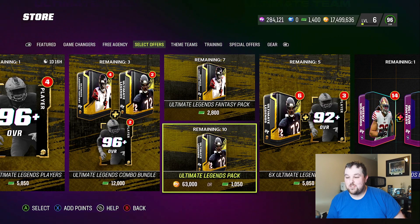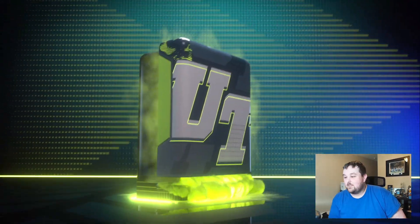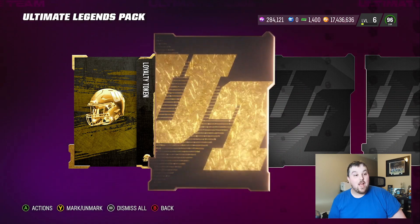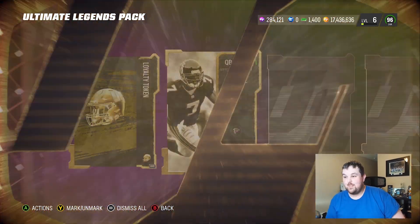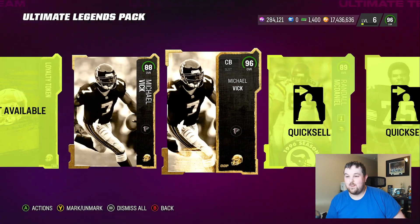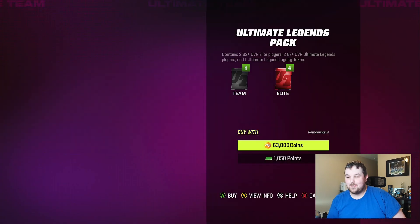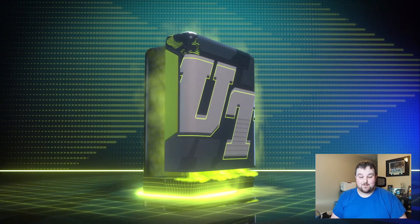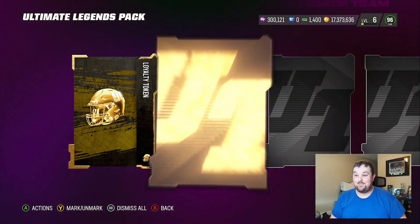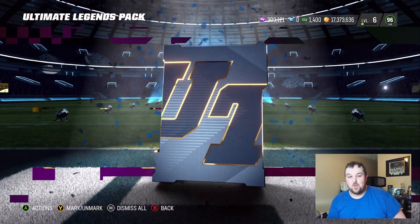And now we're going to open up our Ultimate Legends packs here — maybe not all of them, maybe we will. We'll see how we're feeling. So we can get some of these new cards. I still don't have a full Ultimate Legend pull out of any pack this year. You will get 96 Vic, which is a very, very solid card right there. We'll keep that, get rid of the rest, and then we'll just jump into some varieties at the end with all the LTDs.